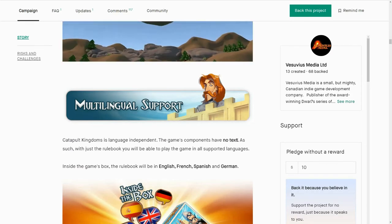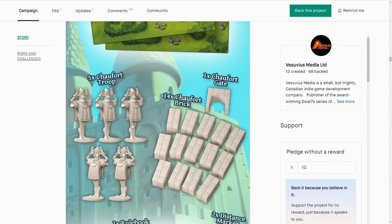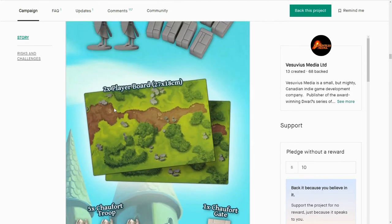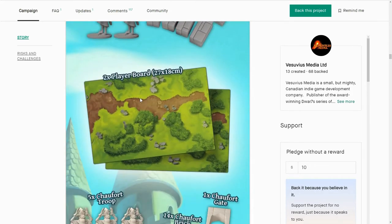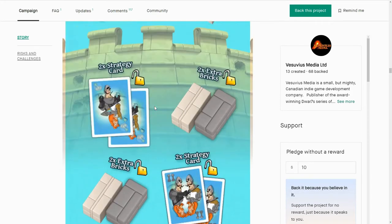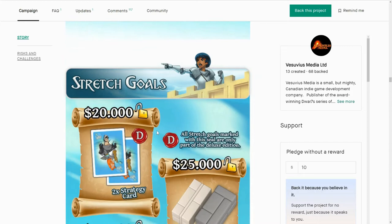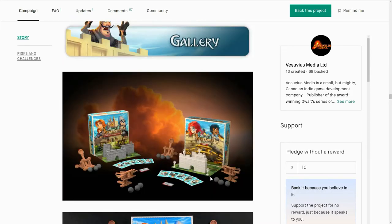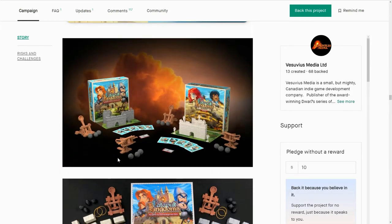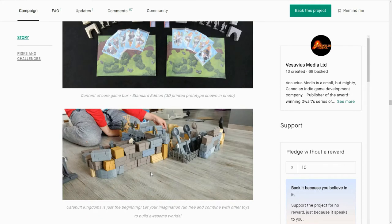Multilingual support — it has got no text, so it is coming out of the box language independent, which is good to see. At least the other family have their own architecture bricks and their own guards. And I guess it does make sense that the guards are all wearing the same outfit, but I'm just a bit disappointed in the facial parts. It looks like in the stretch goals we are getting new cards as well with some potentially new strategies. So that idea of base building before it begins is going to be very cool, and when you've got the extra bricks you can really design something very, very cool.